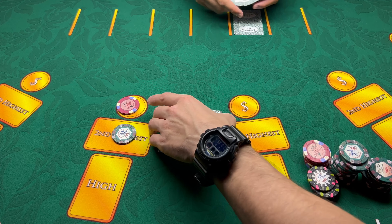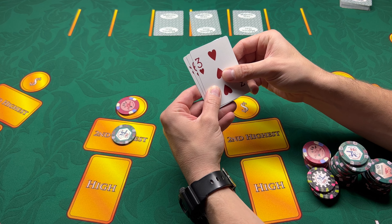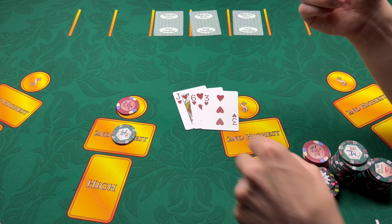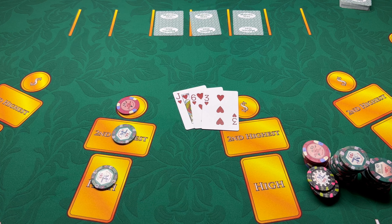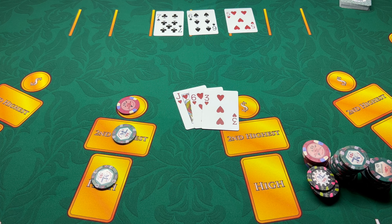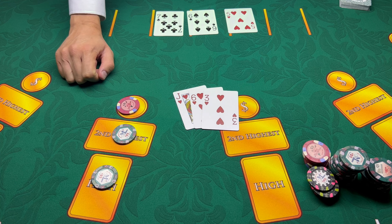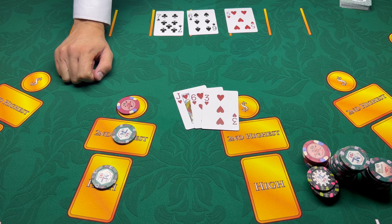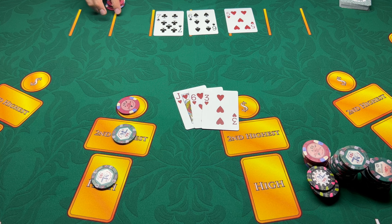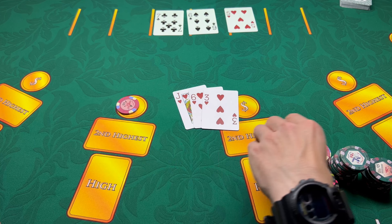Okay, here we go. Three, six, and a jack — but look what we got here: flush. We'll take it, throw down the $25. Oh, straight — now who is the winner in three card poker, a straight or a flush? Straight wins. Okay, so that's a loss for me.